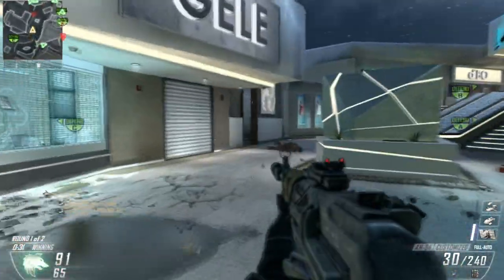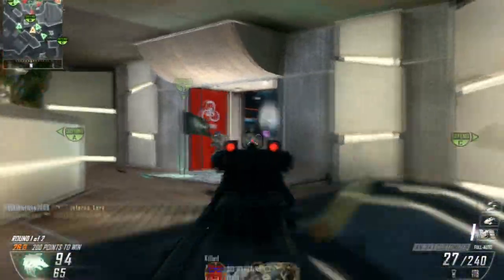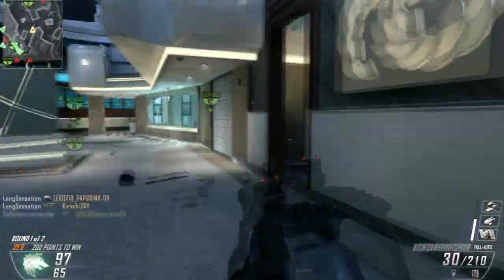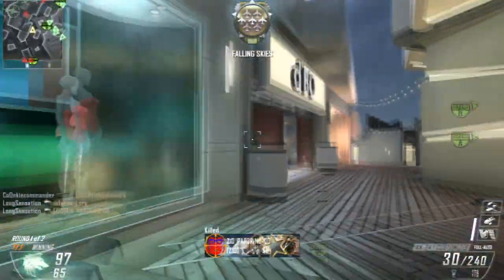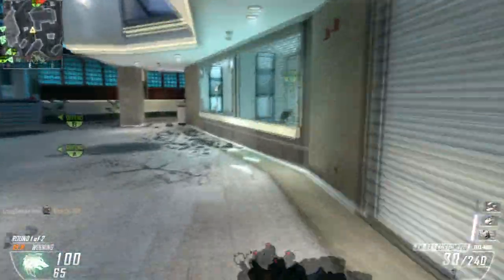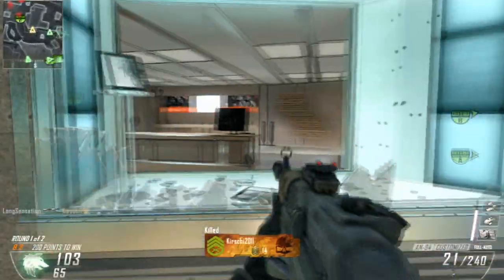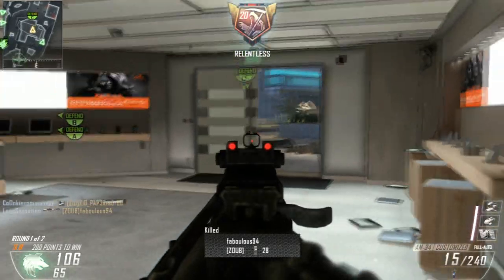Now quickly moving on to the Assault Rifles. We're only going to get 6 Assault Rifles this year which is quite surprising, but we've got the BAL-27, the AK-12, the ARX-160, the HBRA-3, the IMR and the MK-14. In my own opinion the IMR is definitely the strongest weapon out of all these — kills people in pretty much 1 burst and it prints bullets as you go along.